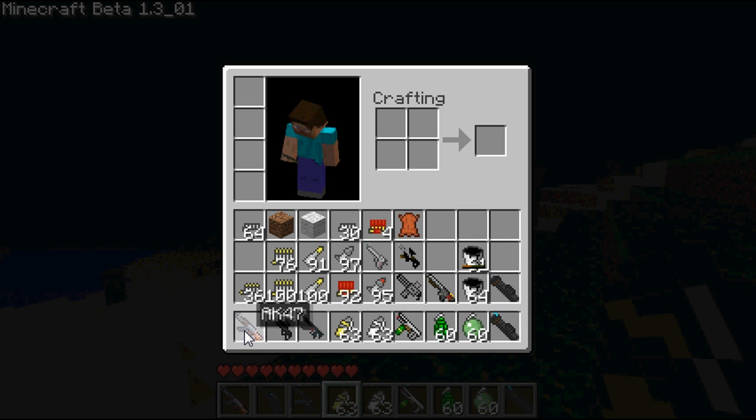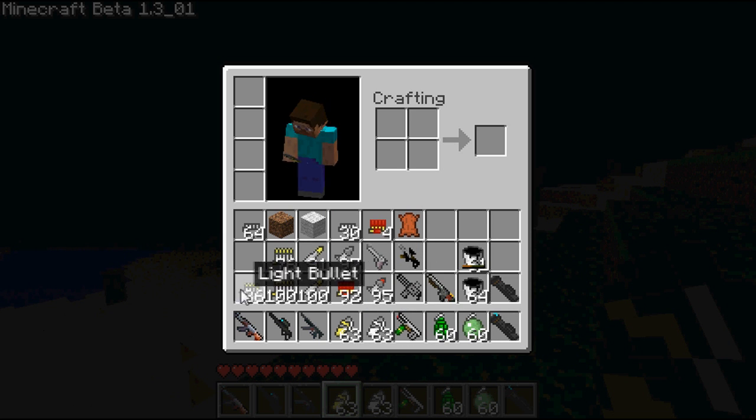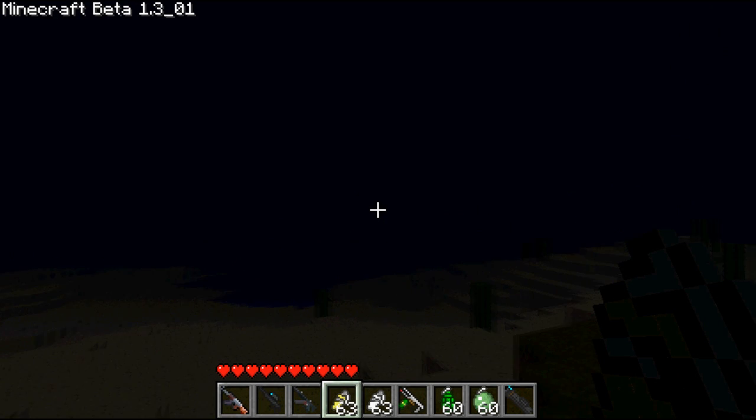Now let's talk about the ammo. The AK uses light bullets — you can find all this on the mod page. The sniper rifle uses heavy bullets, the MP5 also uses light bullets, the flamethrower uses buckets of oil, the rocket launcher uses rockets, the laser-guided one uses a special rocket, the Gatling gun uses light bullets, the shotgun uses shotgun shells, and the Desert Eagle uses medium bullets. That's it for part one — next time I'll be going over all the utilities of the SDK gun mod, so until then, see ya!